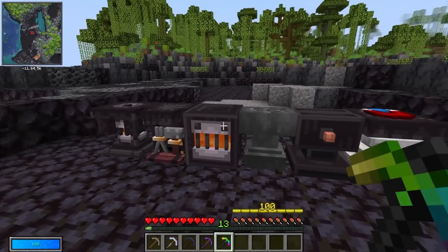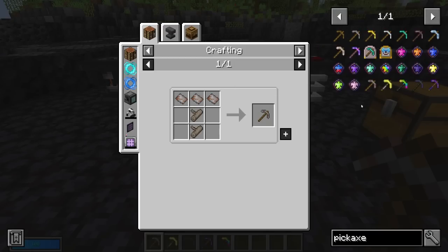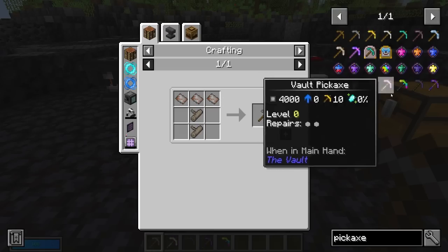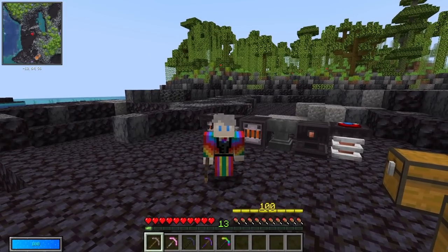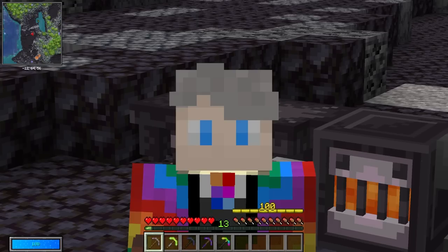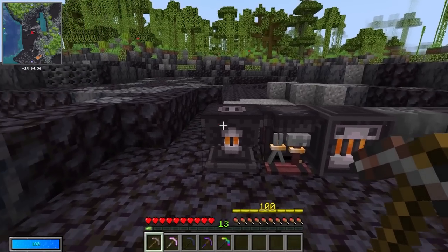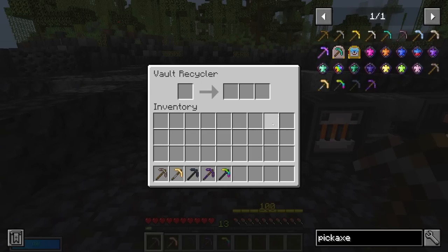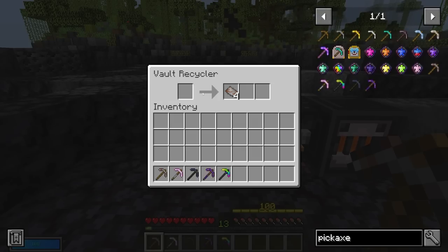Let's start with the tool we all start with — the pickaxe. First up we have a scrap pickaxe. This is very cheap to make: all it requires is three vault scrap and two driftwood. Vault scrap is pretty much the same as it was in Vault Hunters 1.16 — you can smelt down your existing gear into vault scrap. However there is a machine called the vault recycler that makes this even better. So let's take this vault chest plate, stick it in the vault recycler, and instead of getting one we're actually going to get four vault scrap.